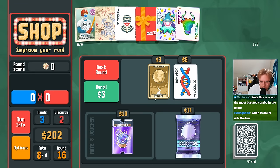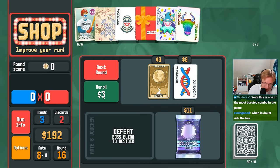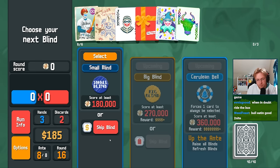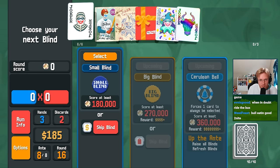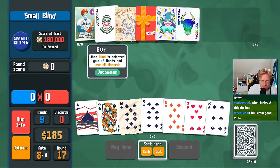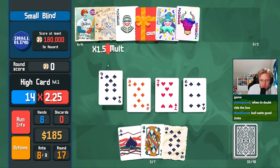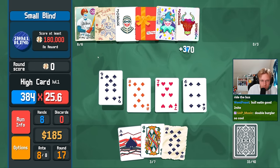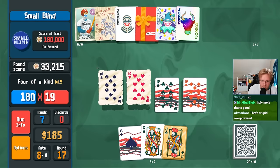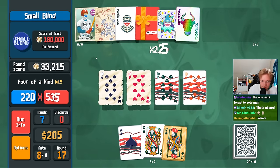$50 bucks with the Gift Card! Spectrals can come from Arcanas — maybe I should have done that a second ago. Let's roll twice. Baron — no. $15 bucks — no. So I put this left. Oh my goodness, we have nine hands! Oh my goodness. Our Four of a Kind is level 5 — I forgot about that! And you hit the $20 bucks? Oh yeah — get him, Baseball Man.